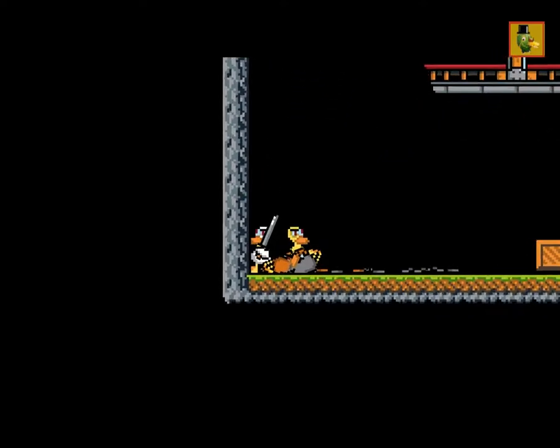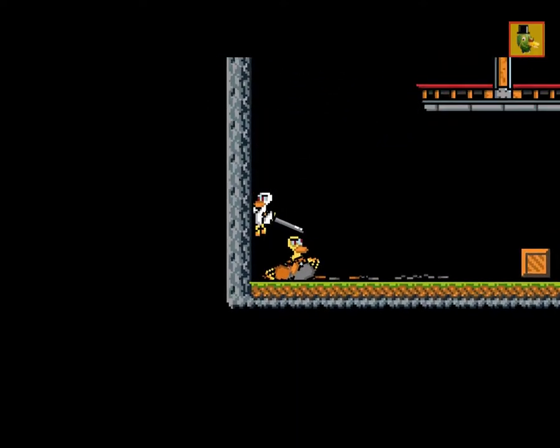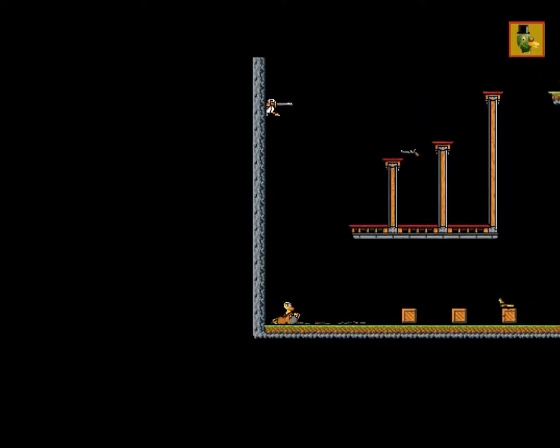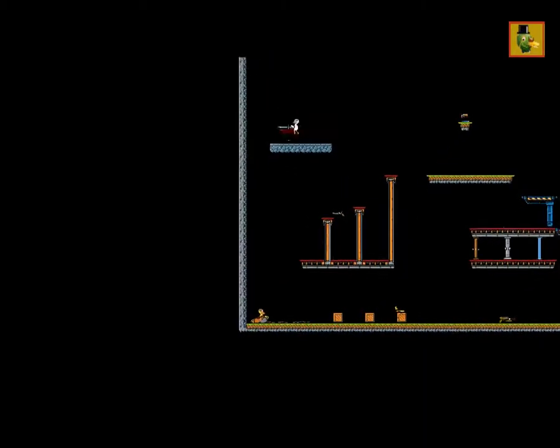And there's another way where you go against the wall, you crouch, you float, crouch, and shoot. Those are the two different ways you can sword climb.